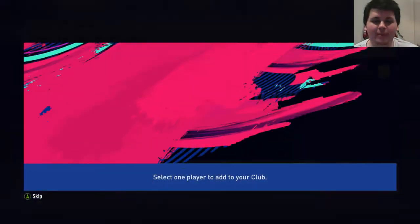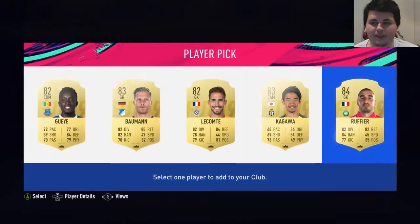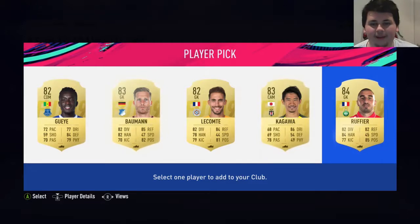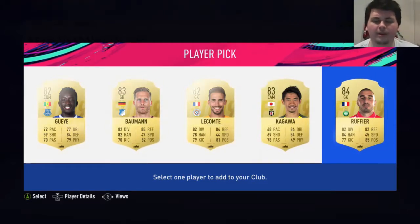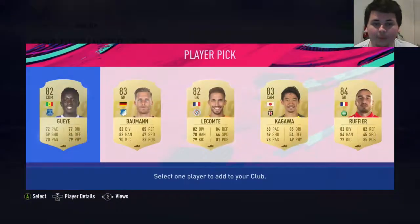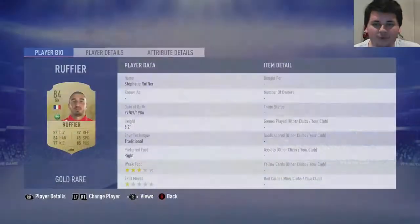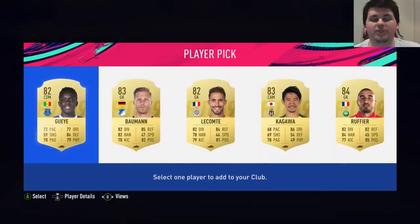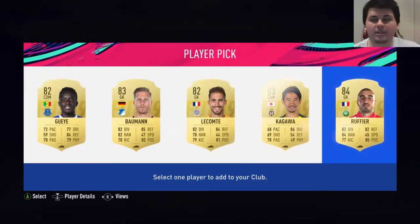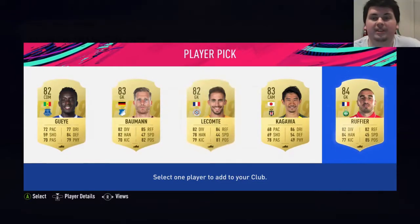And then finally a rare player, 82-85. Speaking of CDMs, we've got Gay here. Maybe I should take Rufie - get a bit of a Ligue 1 thing going. That's annoying since I took Alisson. I want to get a little bit of a Ligue 1 thing coming along since we need that to get the Kimpembe. No MLS players, which would have been helpful. Wow, Drusakana Gay actually looks sick to be fair. Is Rufie even good though? I'm going to go with Rufie and I might use him in SBC, because I'd probably just buy a decent CDM for pretty cheap.